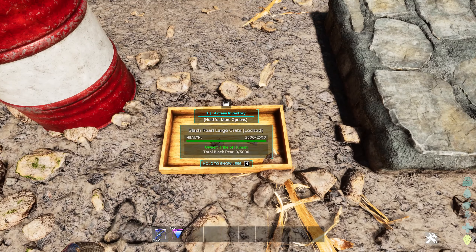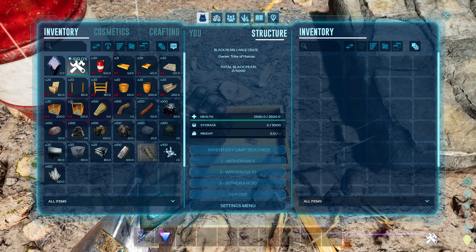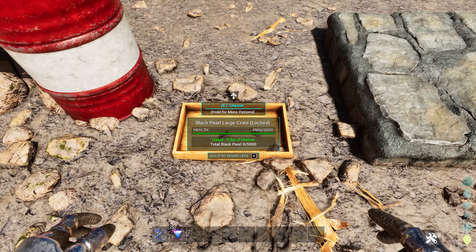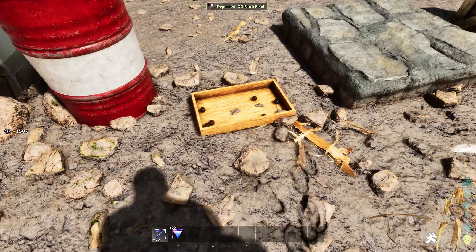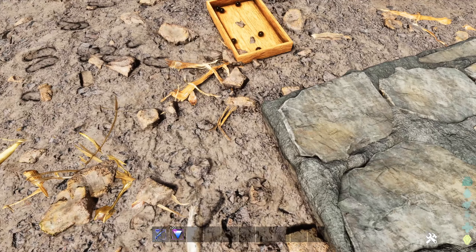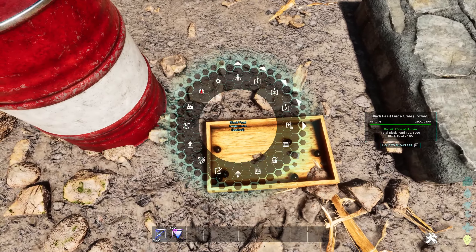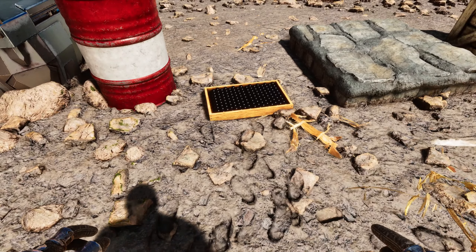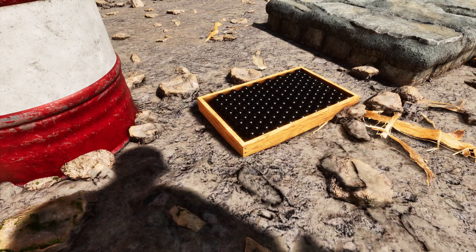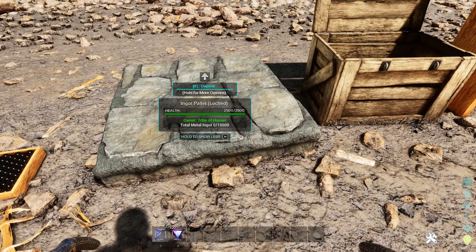The next one is the black ball large crate in which you can store black balls. We didn't have any, but now we have 100 black balls and we're going to deposit them in this crate. This is how it looks when you deposit a few black balls. Let's fill it up fully — it looks really cool when it's fully filled up with black balls.